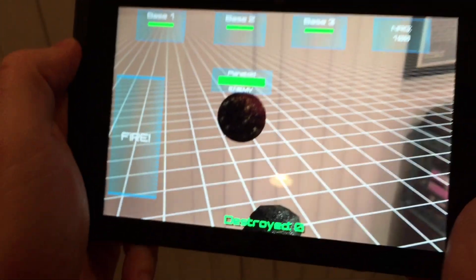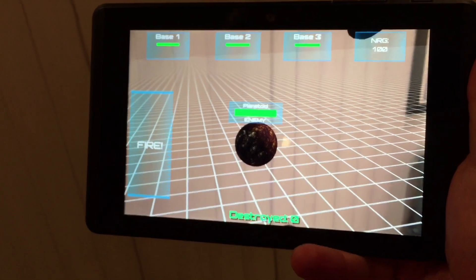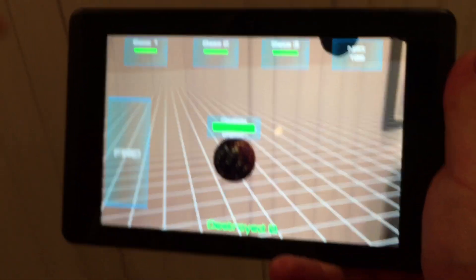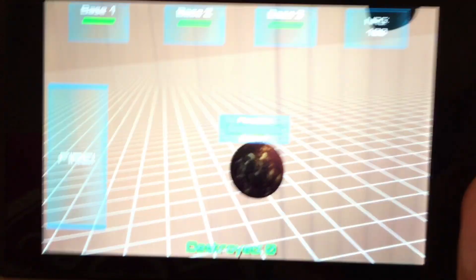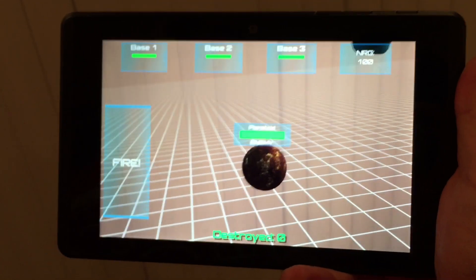This planetoid is currently occupied by the enemy, so we want to destroy the enemy forces on this planet so that we can occupy it ourselves. If you occupy planets, you get energy. You can see the energy in the corner, which you can use to upgrade your structures and send attacks out.